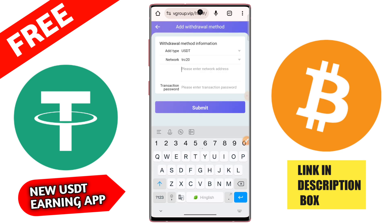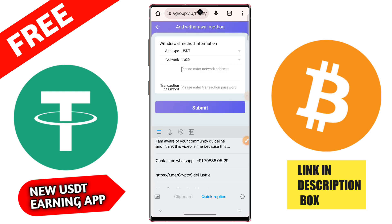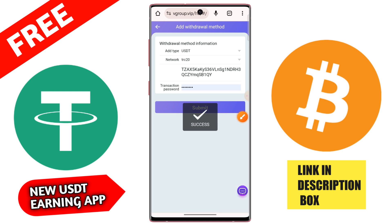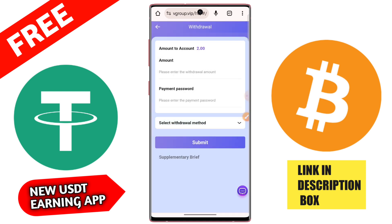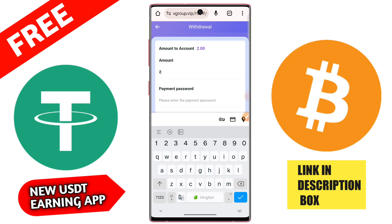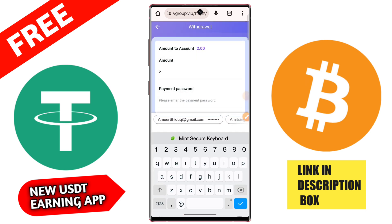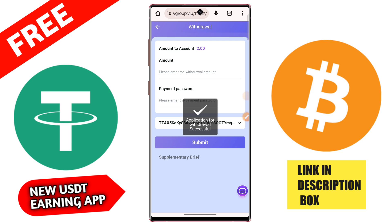Go to VIP 1 and complete the 3 daily tasks from this application. I am completing the 3 tasks now — click here to go to the first task; per task commission is 0.50 USD. Click here to go to the next, and again click to finish. Then go to the completed section and your tasks will be successfully completed.